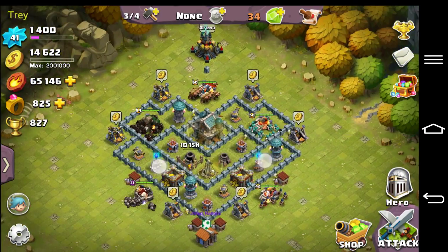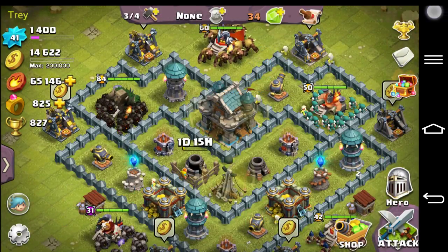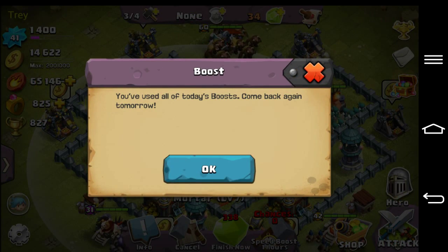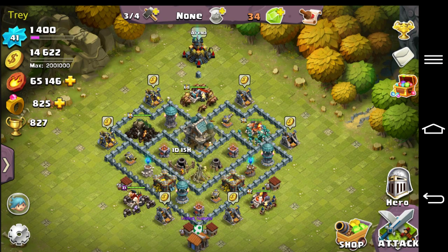So basically, if you have a two-day upgrade — like my victory statue — if I were to buy it and then click on it, I can speed boost it. It says I've used all of them, so I can come back again tomorrow. That also works with the Coral XP egg — whatever it is, it resets the next day.